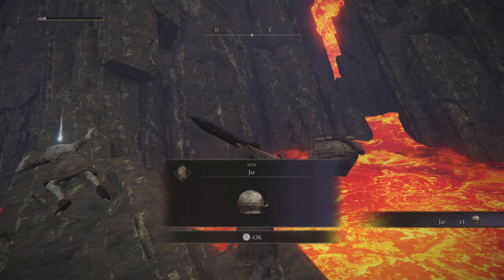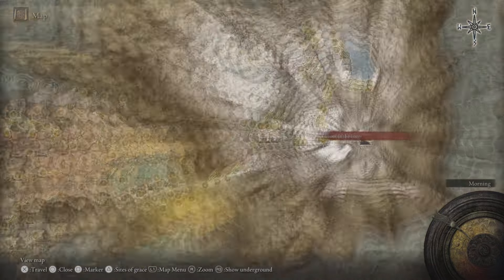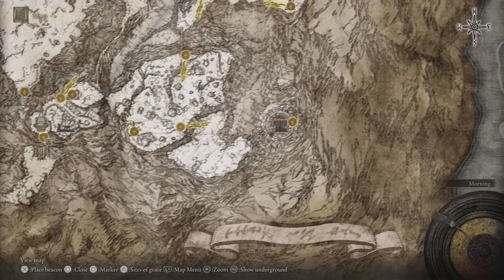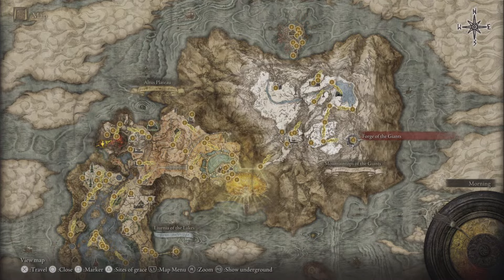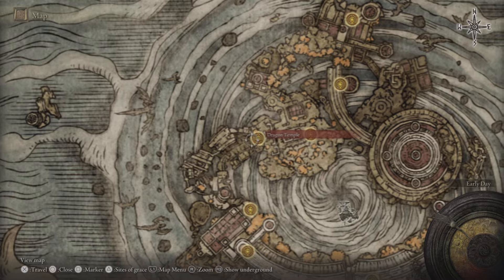I had already defeated the Fire Giant and found him here at this lava lake, so you can progress the game further. He can be summoned at the Fire Giant fight but it's not required. Head to the forge, light it up, progress the game, and you'll end up at Crumbling Farum Azula.